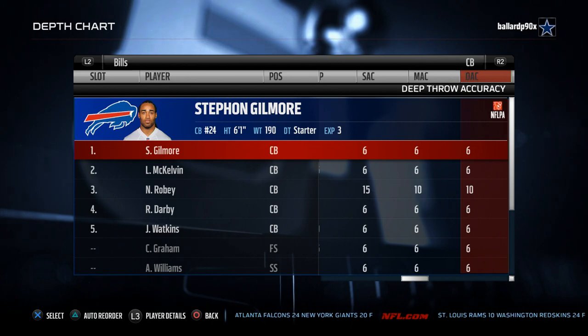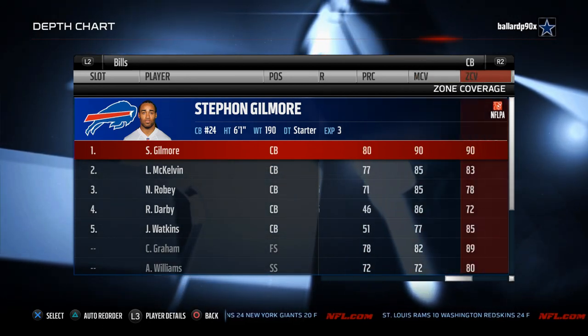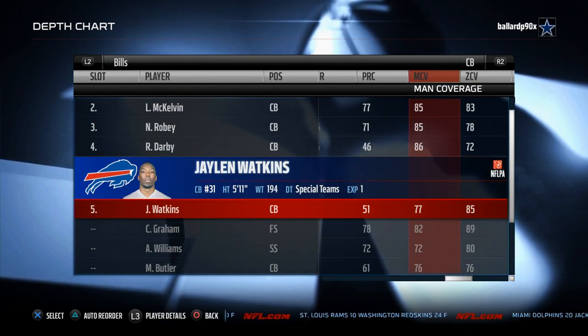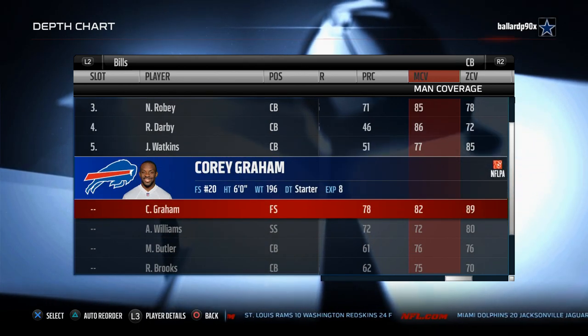Their corners, while not top of the line, will also get the job done. Zone: 90-90 solid for Gilmore, 85-83 solid. I like to put Watkins in the slot because I play more zone. If you play more man, Roby is there.